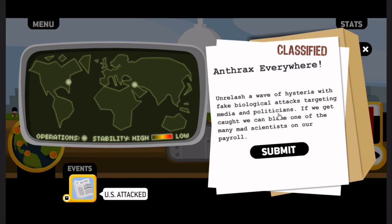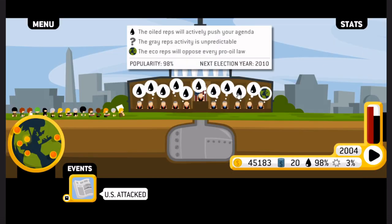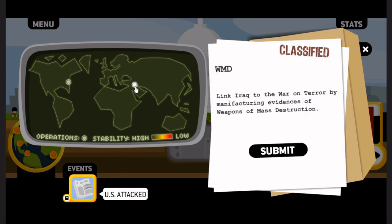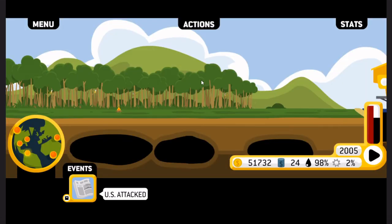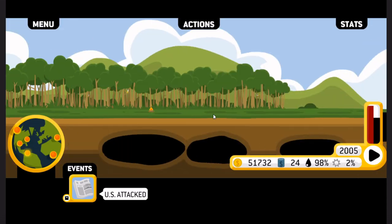Weapons of mass destruction — link Iraq to the war on terror by manufacturing evidence of weapons of mass destruction. Unleash a wave of hysteria with fake biological attacks targeting media and politicians. If we get caught, we can blame mad scientists on our payroll. We don't need that — we've got loads of popularity. We're good with Venezuela. Shareholders are loving this. Once I get up to three sad shareholders, then I'll do something about it. 51 billion — we are working quite handsomely.